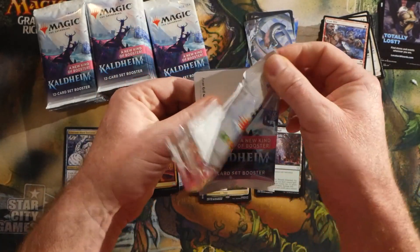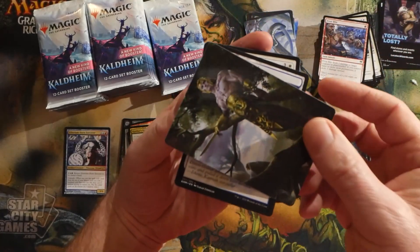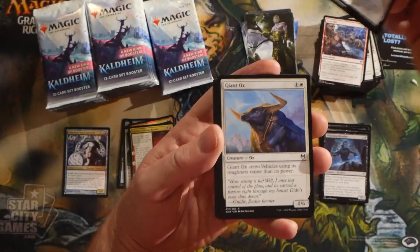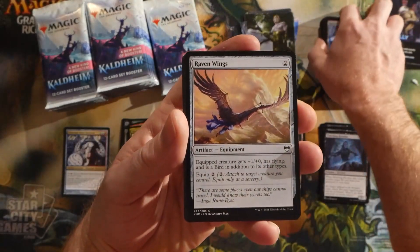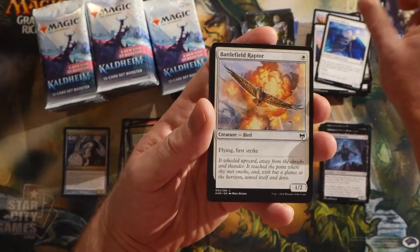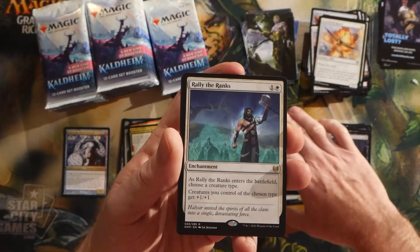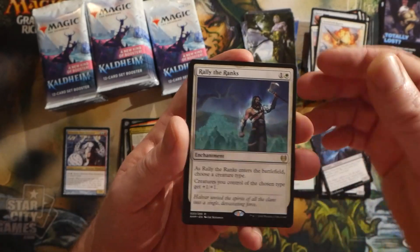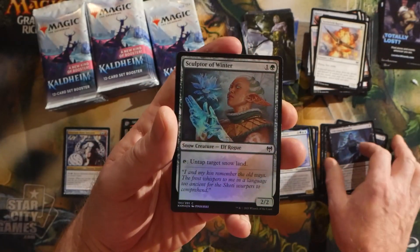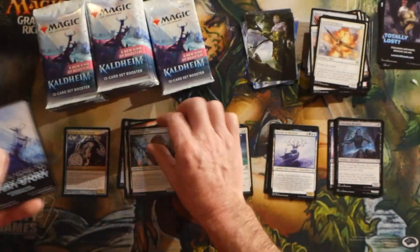Toski — I believe that's the name — Toski is the first sort of squirrel commander, and Terror Grid's been moving some squirrel-related cards because of that as well. Here we have an art card. Rally the Ranks was the rare for this pack, Moritte of the Frost, and a foil Sculptor of Winter.